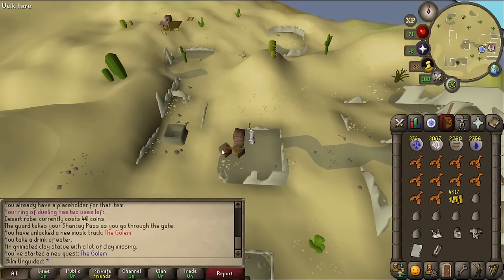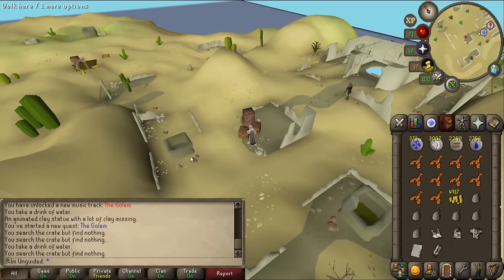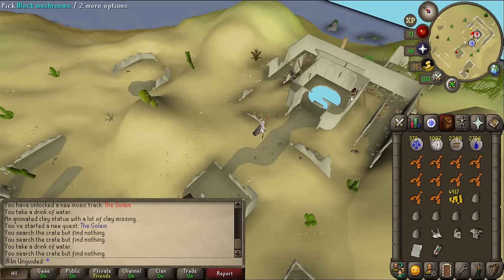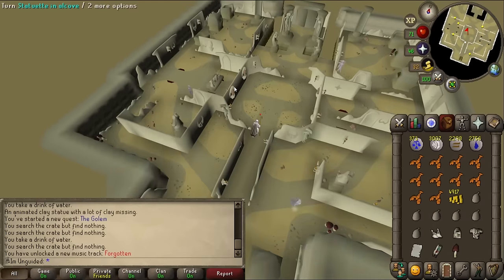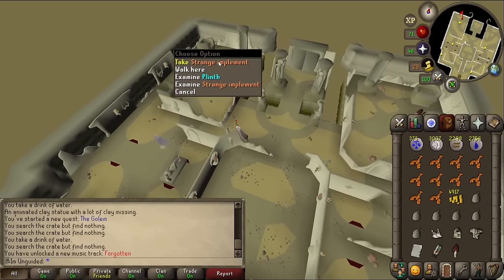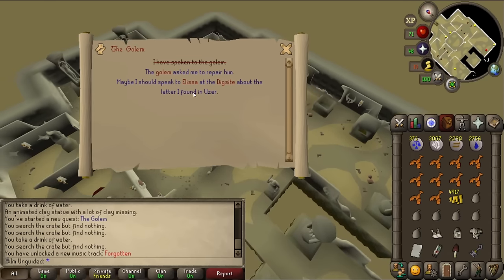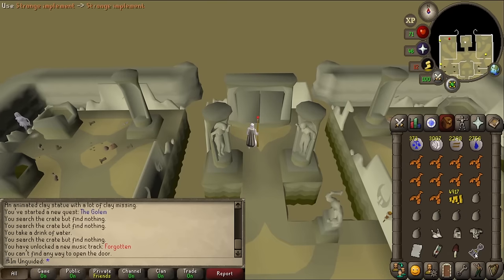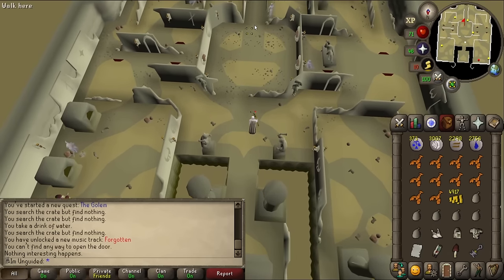There are golem parts all over but I can't pick them up. I search the crates - nothing. There are some black mushrooms - I grab some. Going down the staircase leads to an underground temple with a bunch of ghosts. There's a strange implement on the floor - looks like some sort of key. Maybe I should speak to Alyssa at the dig site about the letter.